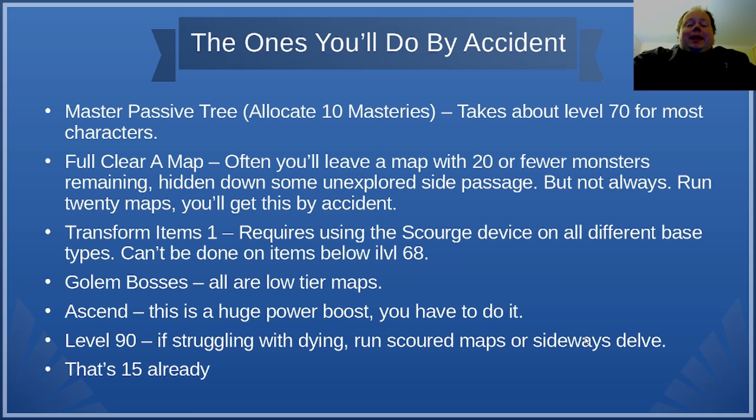Next are challenges you'll do by accident but probably won't get by the time you finish Act 10. Master the Passive Tree requires you to allocate 10 mastery nodes. Most players will need about level 70 to fit that many points on their tree. If you're playing an unusual build that can't do this, you can always unspec a bunch of points and spec into masteries — though I think this will be a pretty uncommon choice, and the players in that situation, such as Cluster Dual Stacking setups, will know how to handle it.